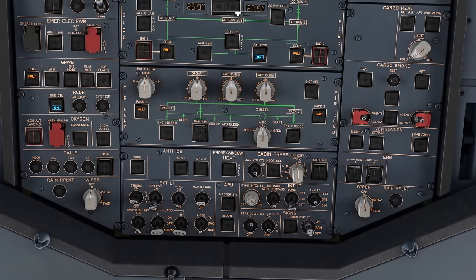Wipers to AUTO, emergency exit lights to ARM. Seatbelt signs OFF until fully refuelled — we now have our 5.3 tonnes on board, so I'll turn seatbelt signs ON. All anti-ice can be OFF, probe and window heat OFF. Cabin pressure selector to AUTO. Air conditioning leave as is — AUTO packs both on. You can also do a battery test, checking amperage on charge comes down within a certain timeframe.